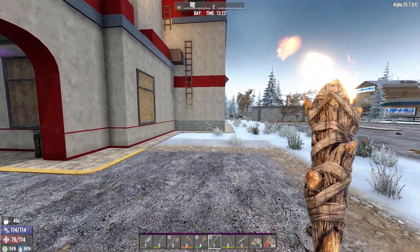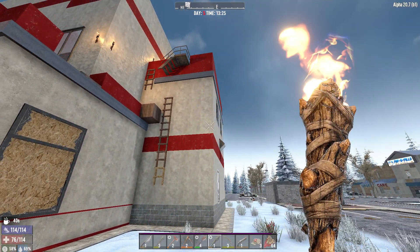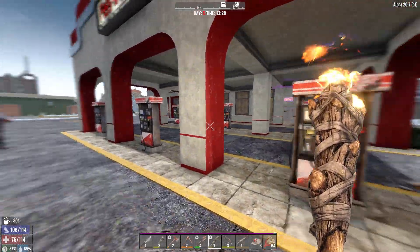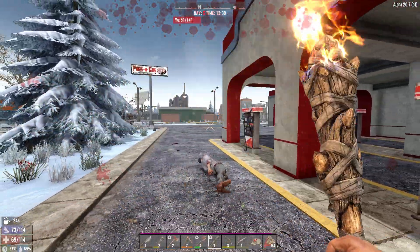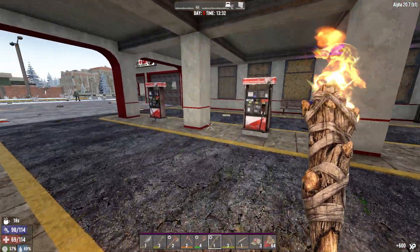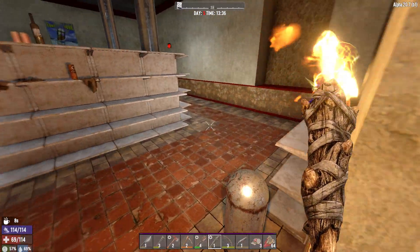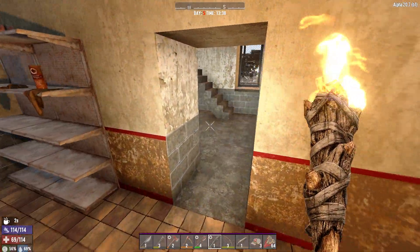Let's leave them alone — they're not bothering me, so don't bother them. Here's what I've got for a base. Anybody who knows vanilla will know the Parson Gas, and it's this style of Parson Gas — the one with the shop underneath it, upstairs and stuff. There are a couple of variants, so it's the one with the shop underneath. Most people will be familiar with this POI. I always live in homes I keep going back to.